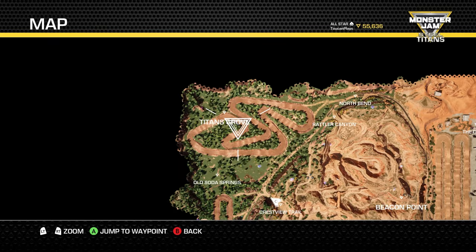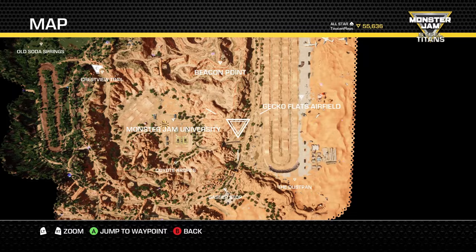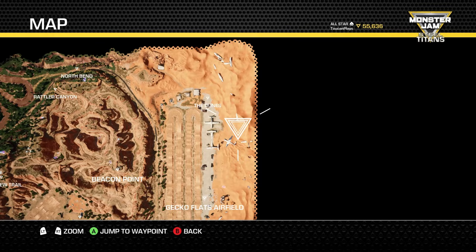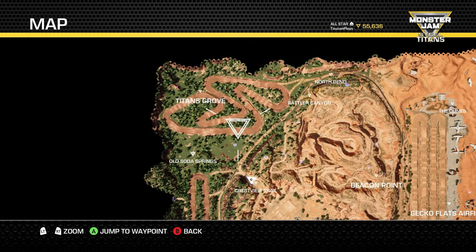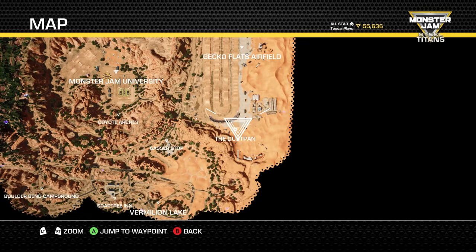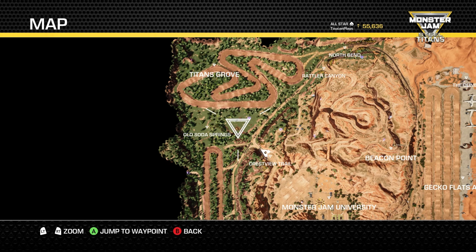Here's where the gate is on the Crestview Trail — that is how you enter the new areas and start collecting tokens. When you start off, Monster Jam University is the only area you can access. Once you unlock the blue gate, you get the Gecko Flats airfield. The yellow gate gives you access to the Vermilion Lake area, the campground, and Soap Tree Inn — this is where Max D and all his challenge maps are. The green gate unlocks Titan's Grove and Soda Springs, where Gravedigger is. As you unlock the challenge maps from El Toro Loco, Max D, and Gravedigger, you'll get access to ramps, loop-de-loops, jets, boosters, jumps, and teleporters.